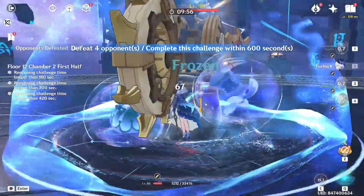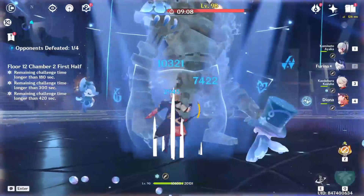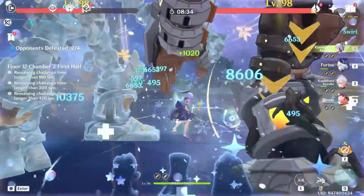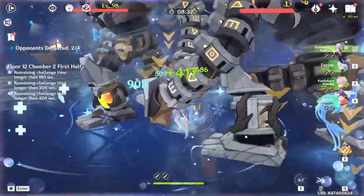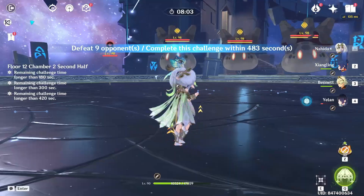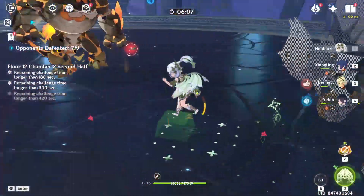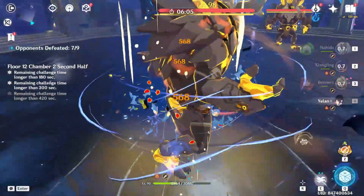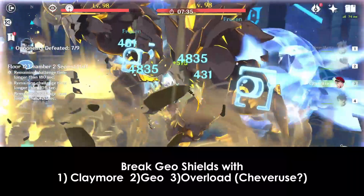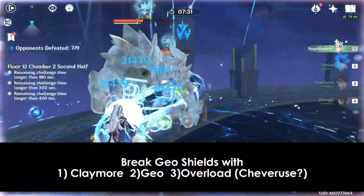Chamber 2 actually looks quite tame, however there are multiple waves of enemies on either side. Make sure you are promptly getting rid of the waves even if they don't pose much of a threat. The first half features a bunch of robots, but the second half interestingly includes some specters, geoglobs, visharps, and longtrolls — all boasting geoshields. Bringing a character with heavy attacks, the claymore weapon archetype, or just hitting them really hard will do the trick.